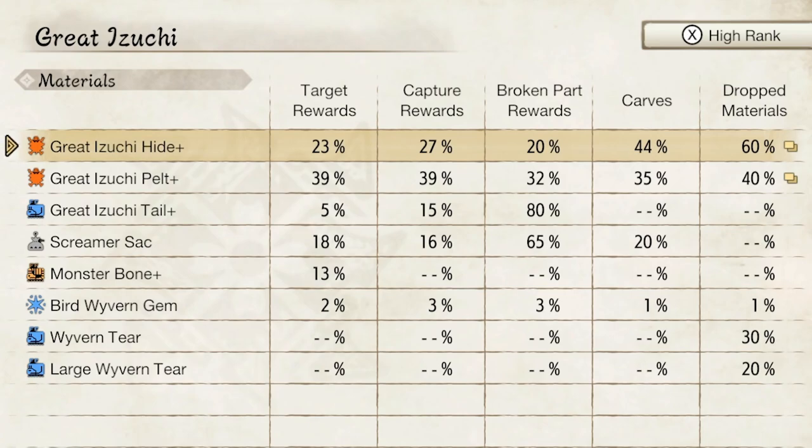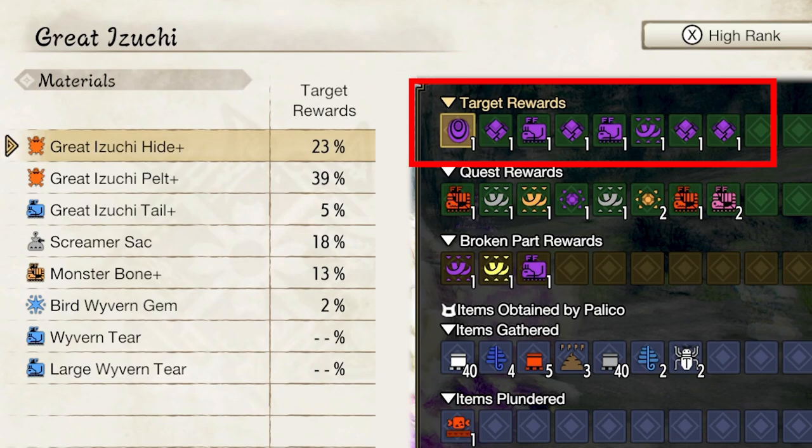First I want to talk about that first column: the Target Rewards. This is when you're doing a quest that has the Great Izuchi as your main target. When you finish that quest — when you've hunted or captured a Great Izuchi — you will be getting these rewards. This generally includes all of the monster parts you're able to get from the Great Izuchi, with different percentage chances.